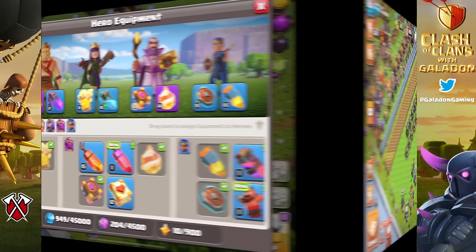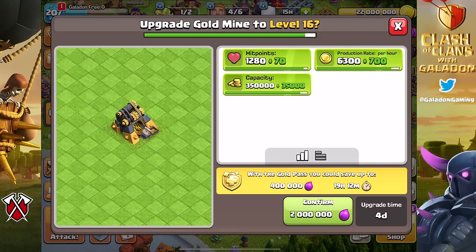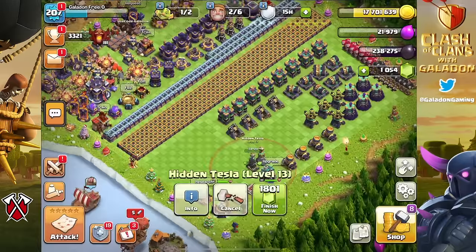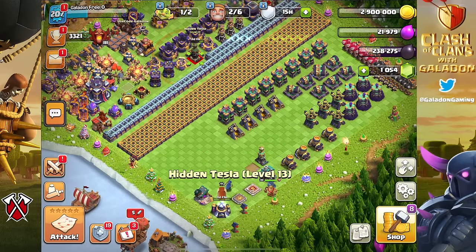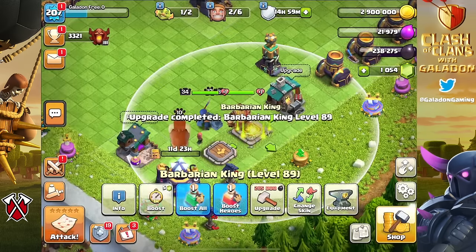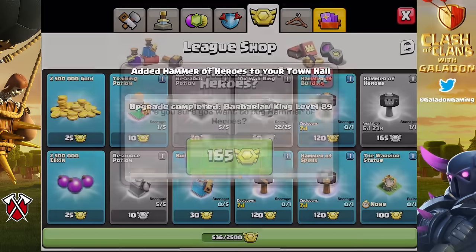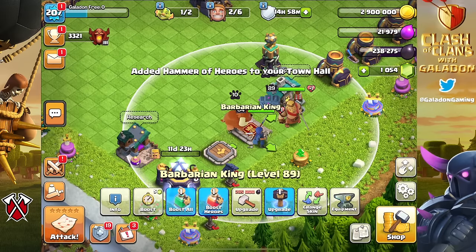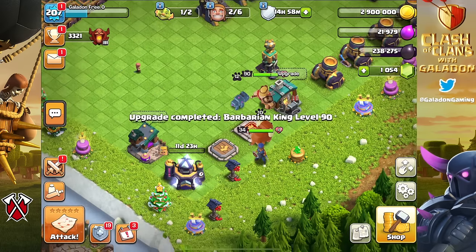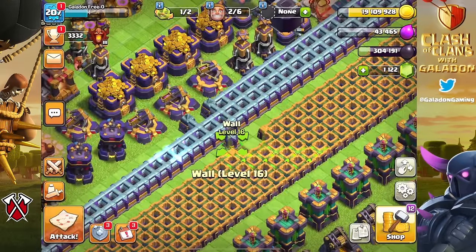We used our hammer of fighting and hammer of spells, but what we haven't used yet is two — that's right, two hammers of heroes. If you let the cool down go away, if you wait seven days, you can have two of them. Use one on Barbarian King at level 89, then immediately pop over to the CWL league shop and pick up the other one for a bargain 165 medals. Now we have a glorious level 90 king, fully maxed out for Town Hall 15.